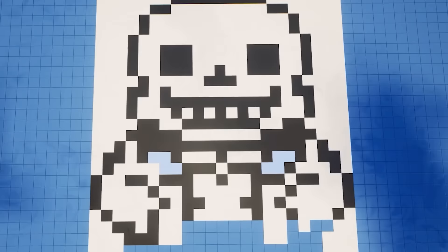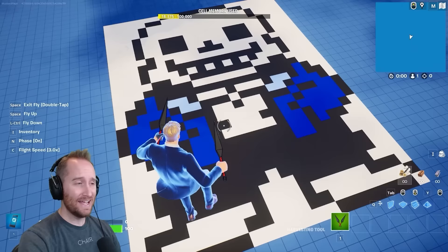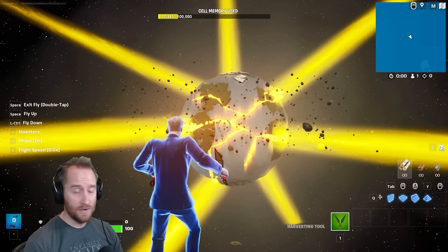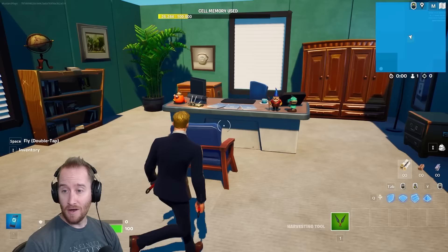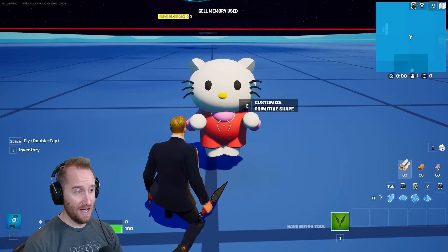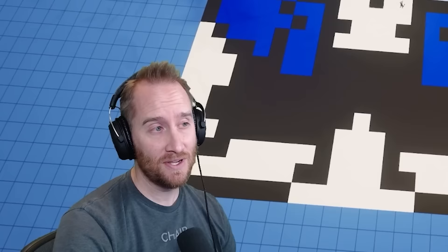I've actually never once done a pixel art in my life, so it's kind of fun to do it. This thing is huge. It is fitting that Skull Trooper turned into Sans himself. So between Earth exploding, the Fortnite dating game, Michael Scott's office, Jonesy stealing the zero point, Hello Kitty, and Sans himself — I think my favorite build has to be the exploding planet. So let me know if you guys like this video. If I should do more like it, leave a comment below on what I should search on Google next!